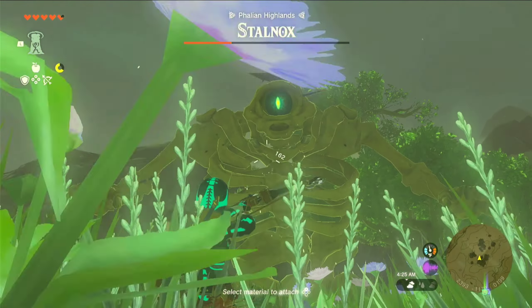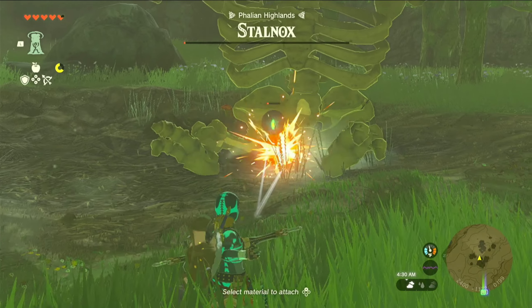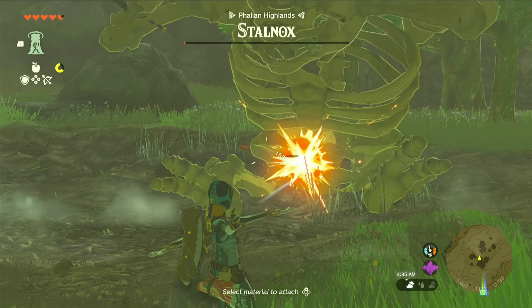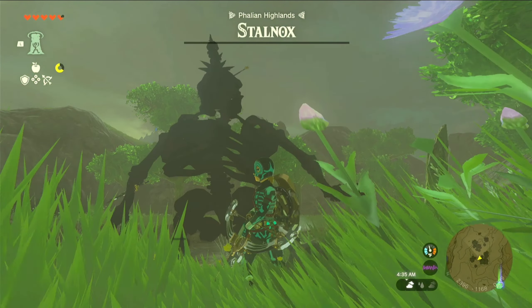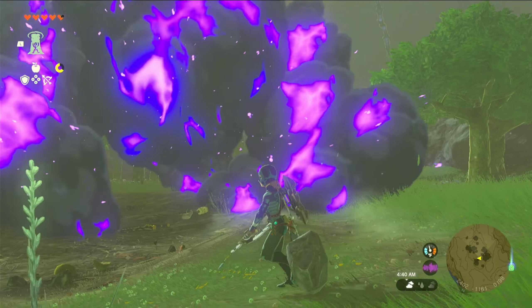His health bar was not showing, but I'm pretty sure it did a lot of damage. I just hit him again, trying to hit that little eyeball while bouncing on the ground before he picks it up. And I managed to kill him that easy. Stalnoxes are pretty simple guys to beat.